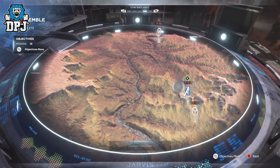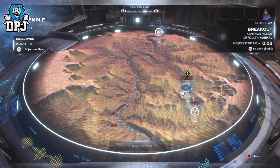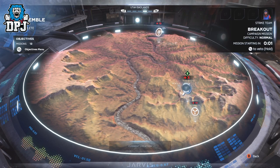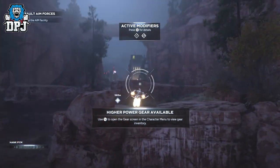The main campaign mission you want to get to is called Breakout, and while within this mission there are at least 2 chests which are easy to get, which you can continuously farm for materials like I said.